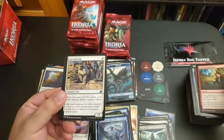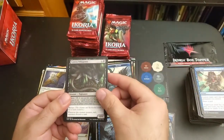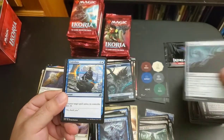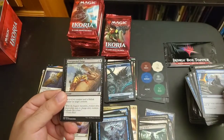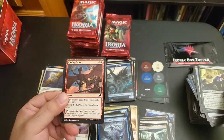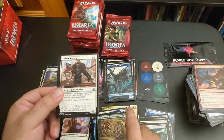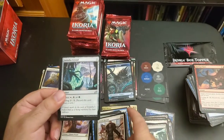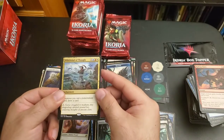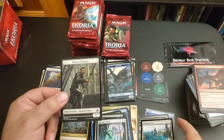Cathartic Reunion, Garrison Cat, Keep Safe, Cavern Whisperer, Almighty Brushwig, Sleeper Dart, Convolute, Unexpected Fangs, Essence Symbiote, Raking Claws, Charge of the Forever Beast, Valiant Rescuer, Indatha Crystal, Whirlwind of Thought, Tranquil Cove, and Human Soldier.